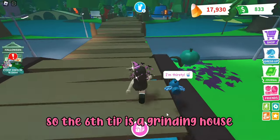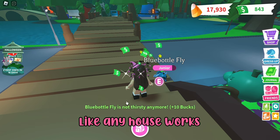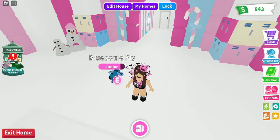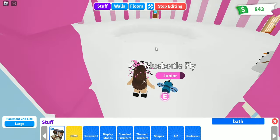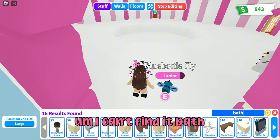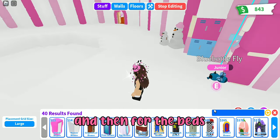My sixth tip is a grinding house. I don't have one right now, but any house works. Mine will be a grinding house eventually — it's a work in progress. For a grinding house, the first thing you need is baths. You can use the cheap bathtub — just search 'bath' — or you can use the stylo shower which is only 13 dollars. For beds, I recommend a crib since it works for both babies and pets.